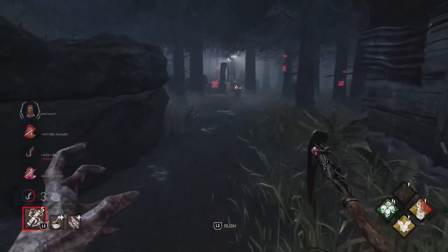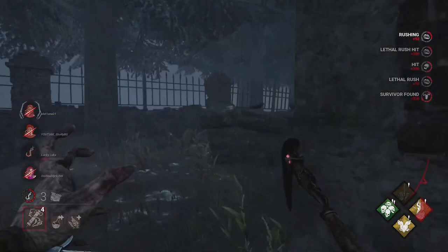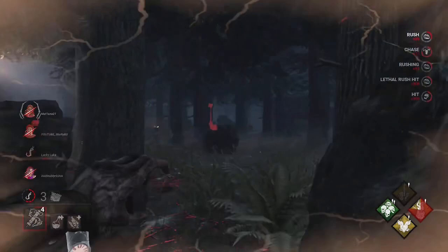Let's check this generator on the left — yep, got Meg. Let's see how we do here. Nice! This is what I love about the Blight. That's just another great example. Okay, we got the other guy too — there you go.